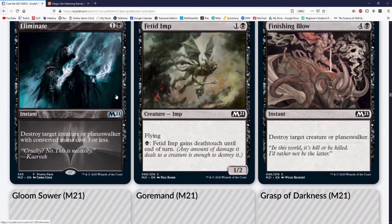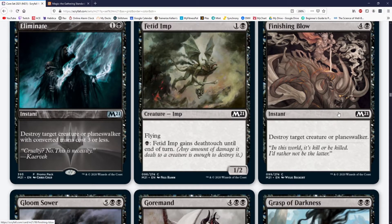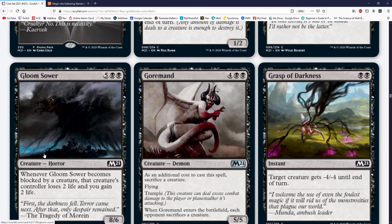Fitted Imp — bad card in my humble opinion, budget death-touch deck though. Finishing Blow — limited. Gloom Sower — seven mana, limited, 8/6 for seven mana. Gormand costs four green-black for a 5/5 demon — additional cost to cast it is sacrificing a creature. It has flying and trample. When it attacks, each opponent sacrifices a creature. Six mana for a 5/5 flyer that makes you even on sacks — limited.